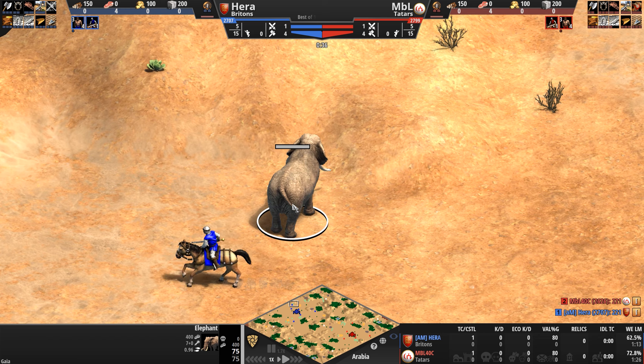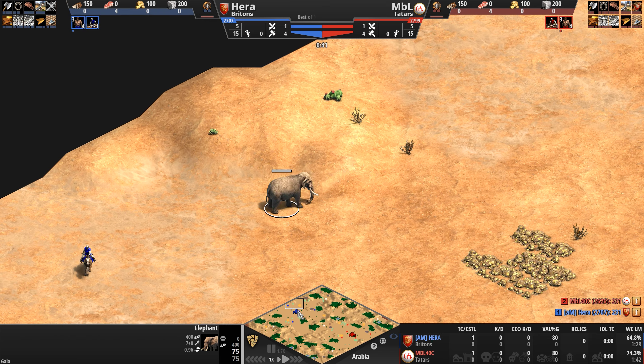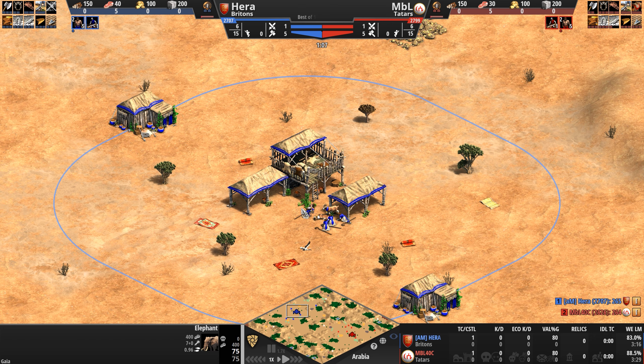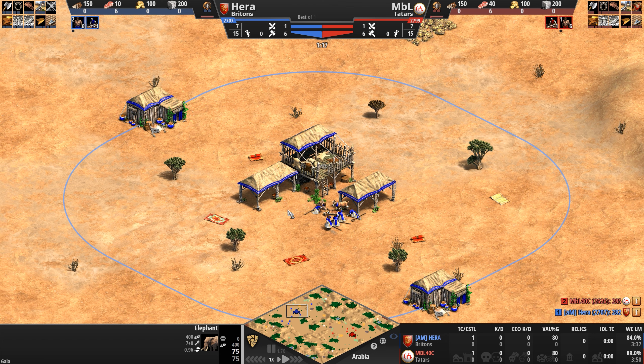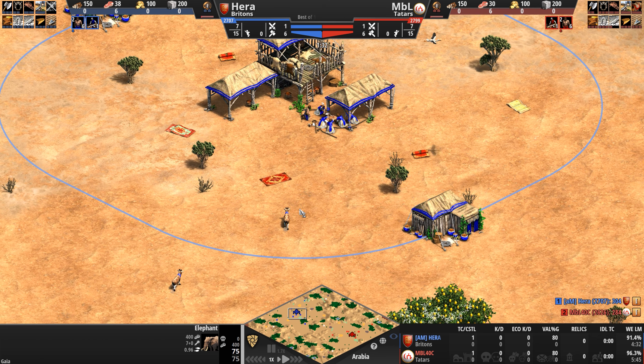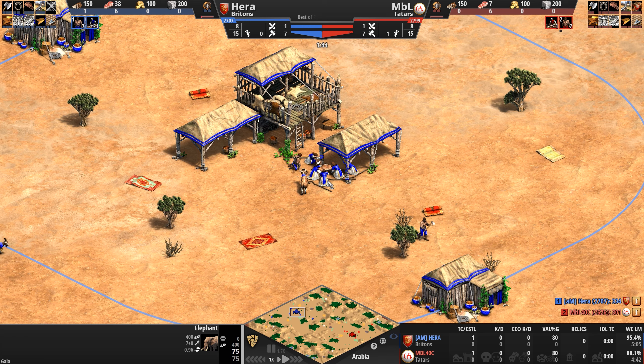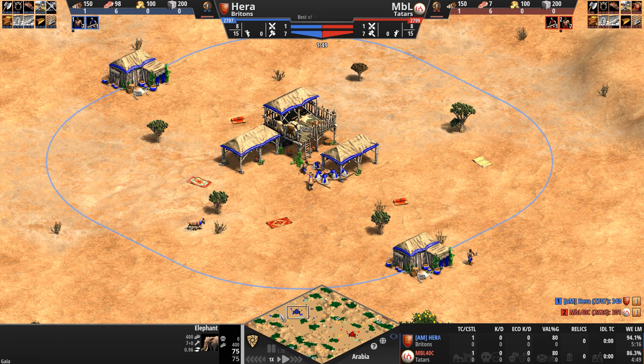Let's take a look at the civ matchup. The Britons are very much a civ built around supporting their ranged units — archery ranges work 10% faster, foot archers except skirmishers come with extra range starting in castle age, and can be upgraded for even more range. Their unique unit, the Longbowman, is a decent foot archer with a massive 12 range when fully upgraded. Briton trebuchets are also some of the most powerful in the game, able to be upgraded to do blast damage with 100% accuracy against stationary units.